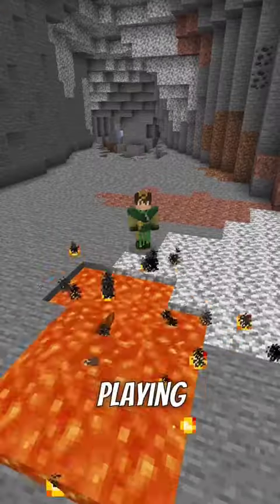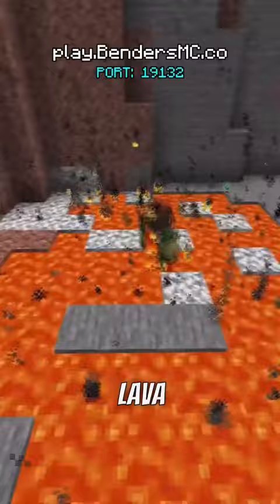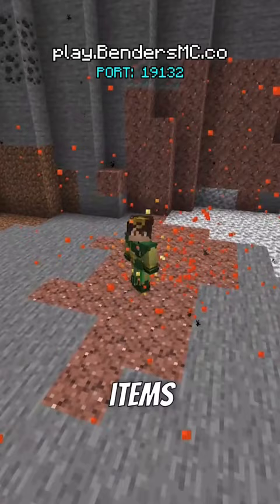Imagine this: you're playing around with your lava bending on a Minecraft server, and you accidentally fall into a pool of your own lava. Don't panic, you can still save yourself. There's actually a lava bending technique called shaking off lava that allows you to extinguish your flames and save your items just by pressing crouch.